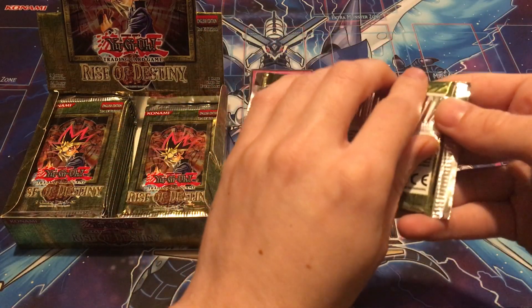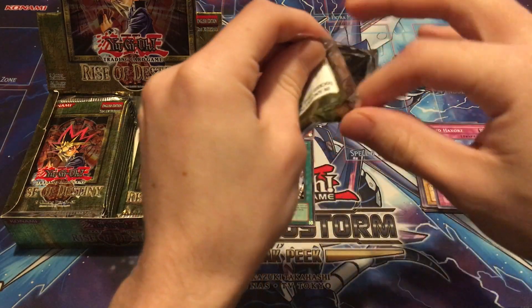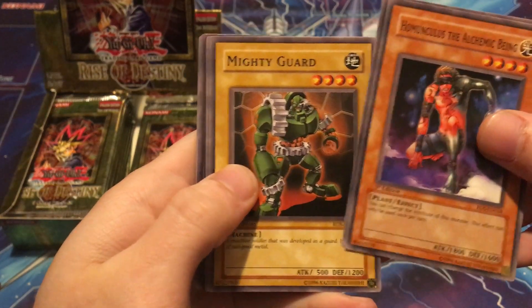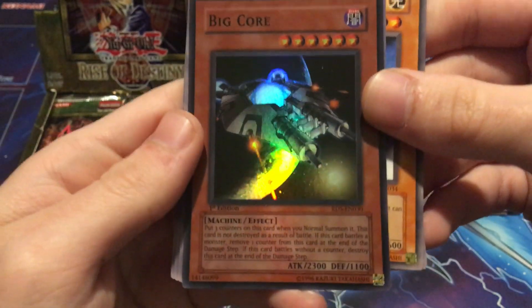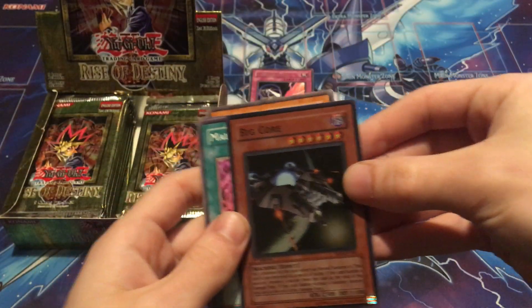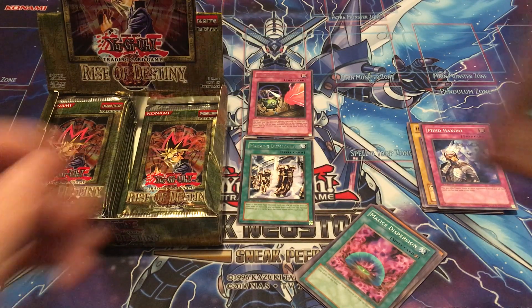We'll go through the commons a few more times because this is such an old box, then we'll try to speed it up. Next pack — Mokey Monk, Alchemy Being, Spell Purification, Mighty Guard, Mirage Dragon — and we got our first holo, it's Big Core! That's a good-looking holo. I'm a big fan of machines — this card isn't that valuable but the artwork is really nice. I'll get a sleeve on this.